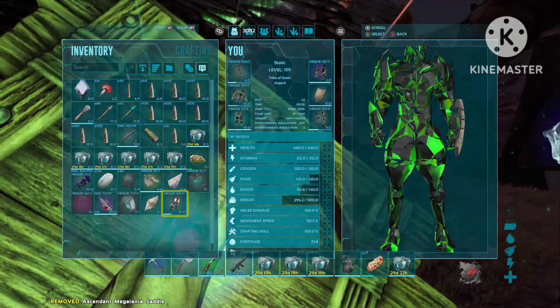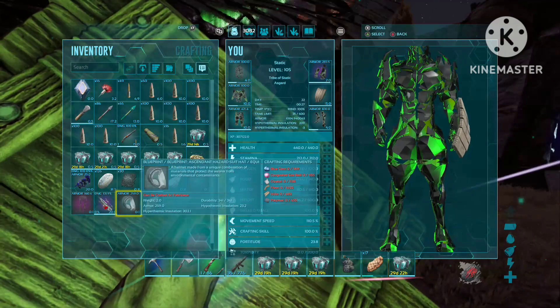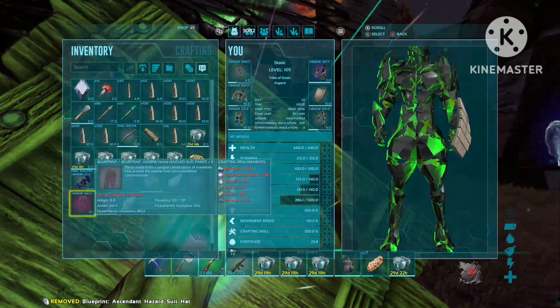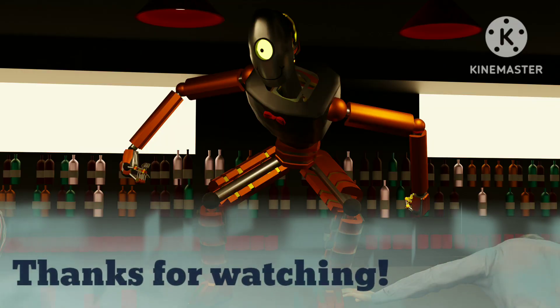Meligan, no. Do I really need an ascendant? Nah. What about this journeyman hazard dude? Nah.